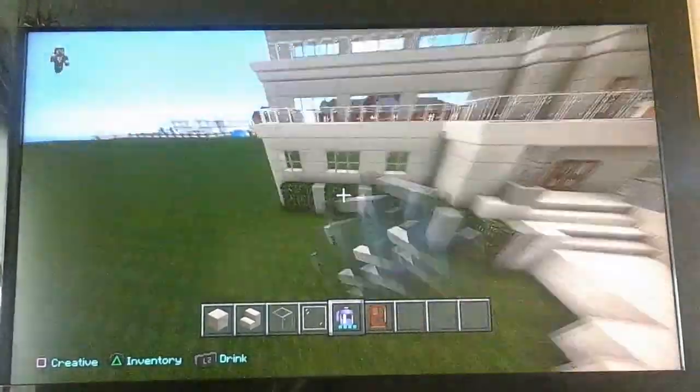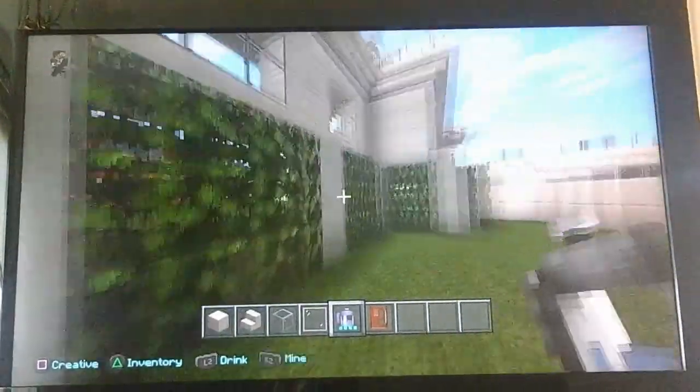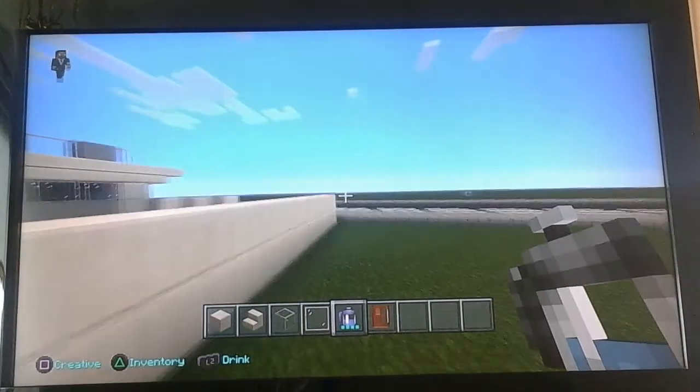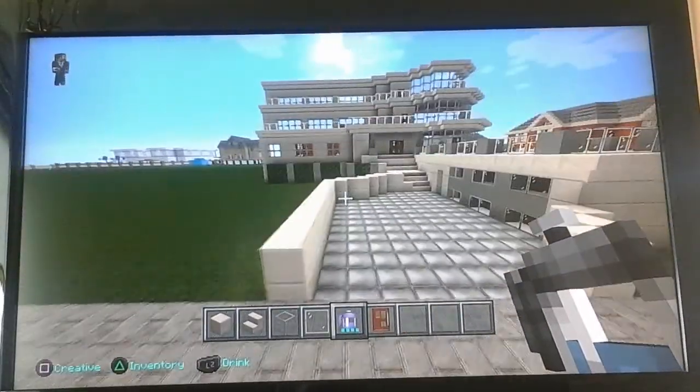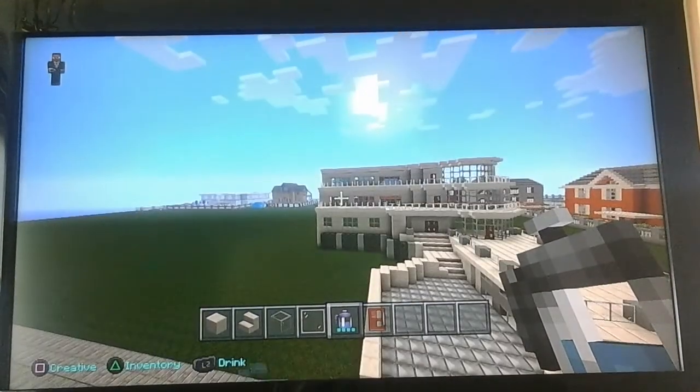By the way guys, I had some oak leaves and I changed the cobblestone thing to pillar quartz as well, just added some stone. That's all I've done. I also extended this about two blocks. So we've got that done.